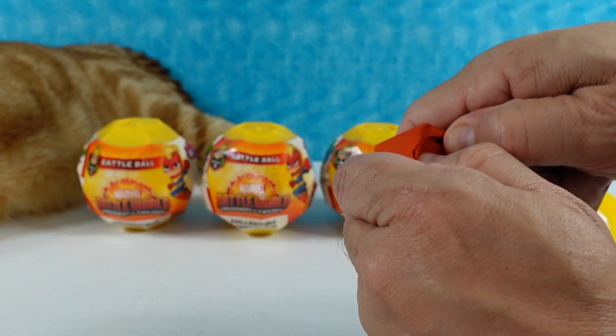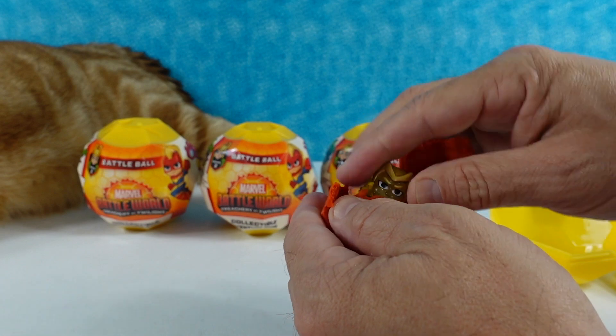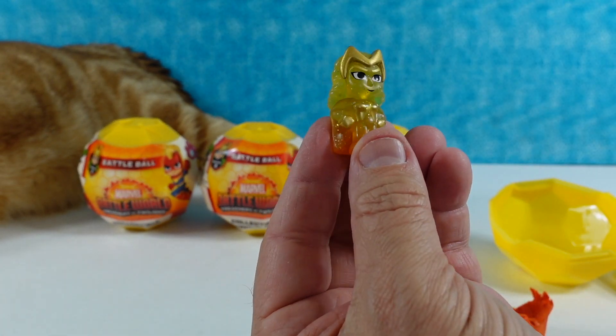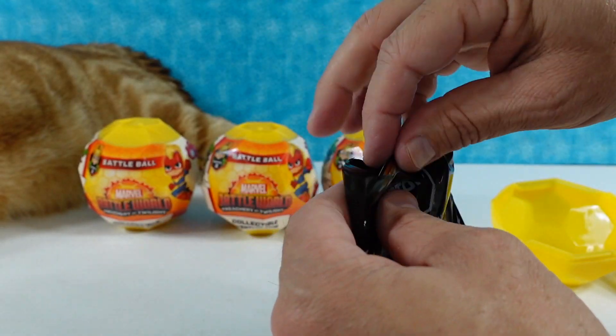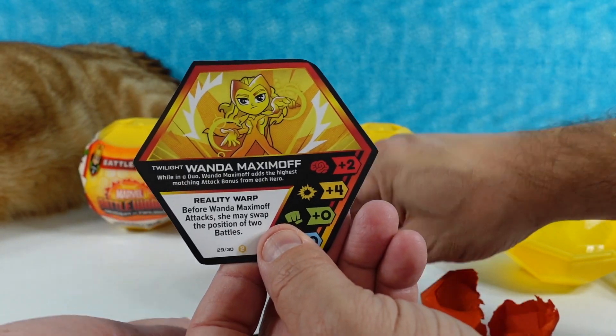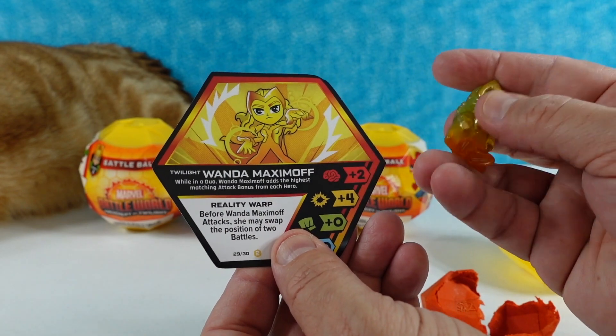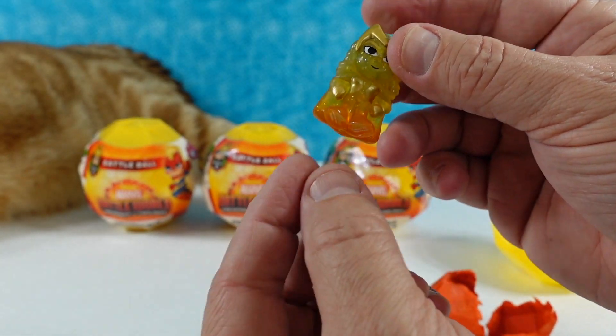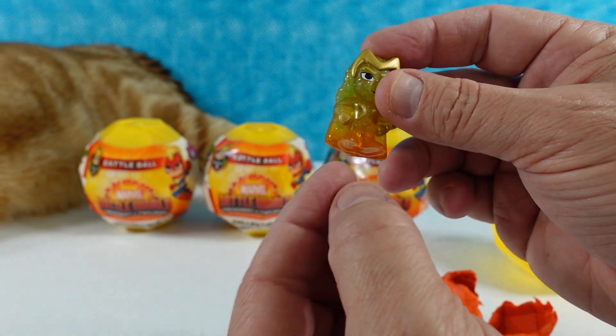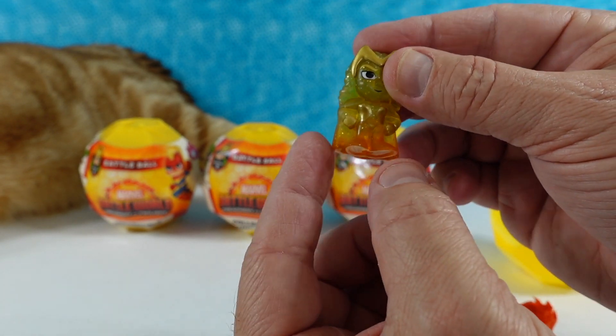Here's our mystery figure. It's a Twilight Scarlet Witch. We'll find out from our card — it is Wanda Maximoff, which is the Scarlet Witch. She's beautiful looking. I love these Twilight figures. They are clear and sparkly and have the colors of a sunset.